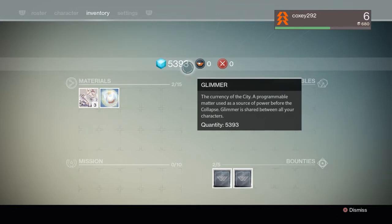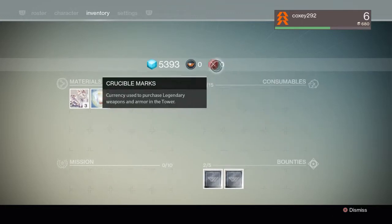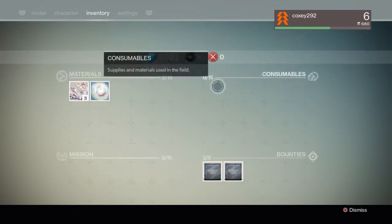Vanguard marks — you get these by participating in the Vanguard system. I haven't unlocked it yet, but it allows you to buy weapons and armor. Crucible marks — you get these by participating in the Crucible, which is the multiplayer aspect of the game. I have zero marks so far. I'd hope you get something just for participating, otherwise a lot of people are going to be upset.